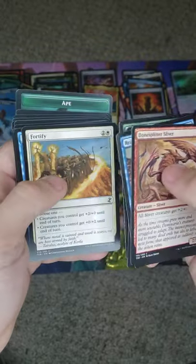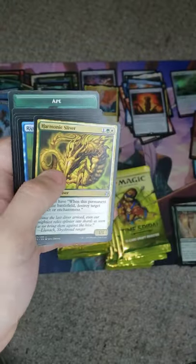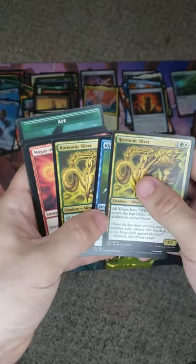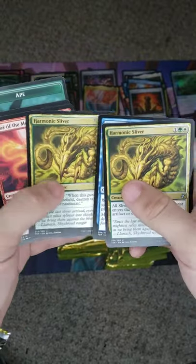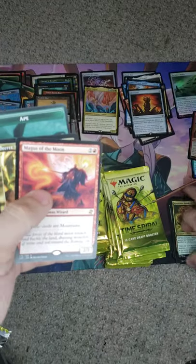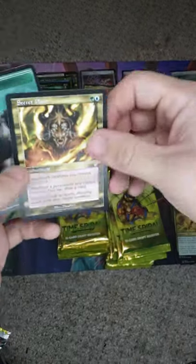I guess I'm looking for crimps and off-centers now. I didn't even notice any of those. Wait — Harmonic Sliver! Harmonic Sliver. I got two of the same cards in the pack — I don't think that usually happens, but that's pretty cool. We got a Magus of the Moon for our rare, and some secret plans.